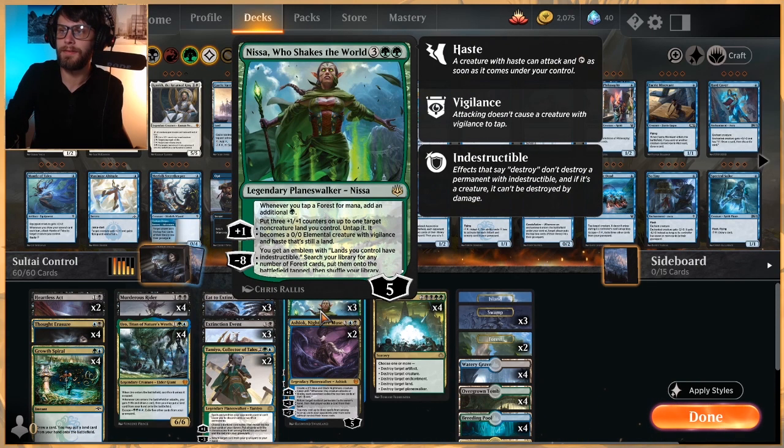We also have three Nissa Who Shakes the World. This is another really, really good finisher for us, mostly because it ramps us into Casualties of War, but also because it can spit out these Vigilance 3/3 creatures that can just swing in and keep boosting up our board as we need it to.